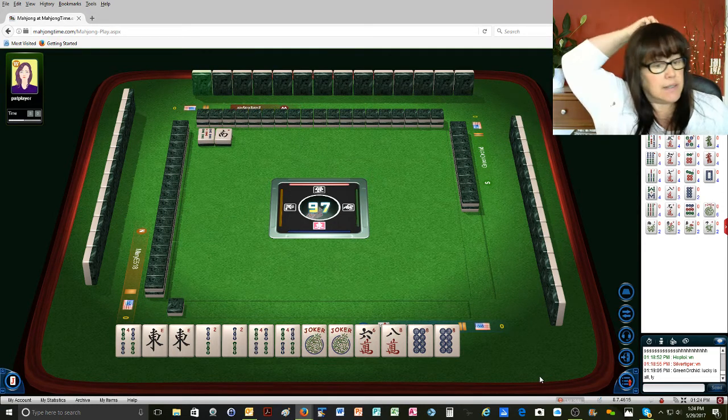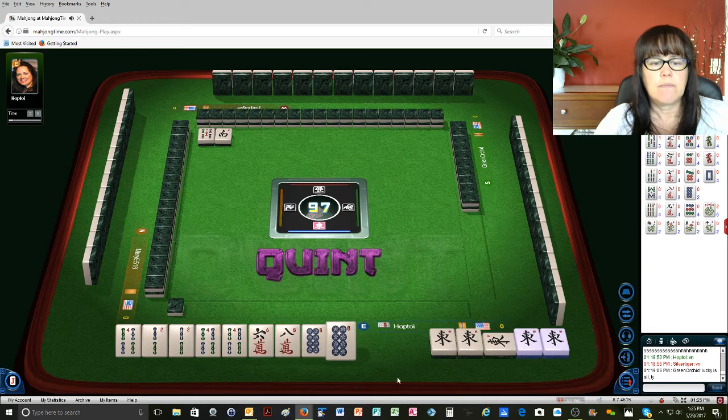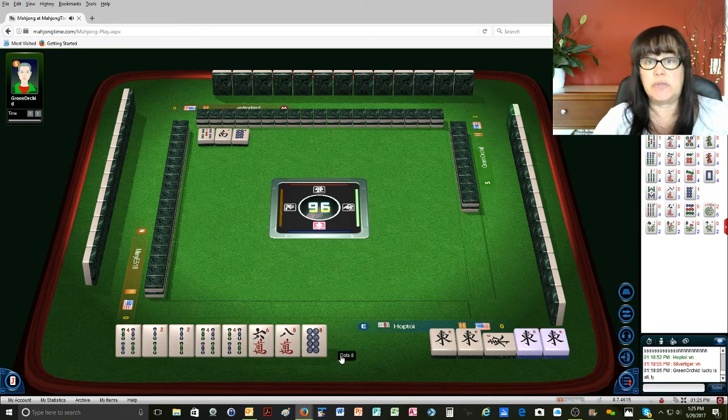Now we have a potential quint, because we have 3 fours and a pair of east. Oh my goodness — 5 bamboos. We have to throw away 2 pair, though. South wind. I'm going to do it — quint. I'm going to try to prove a point here.